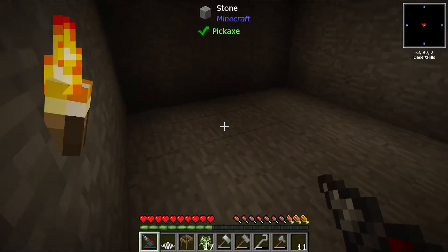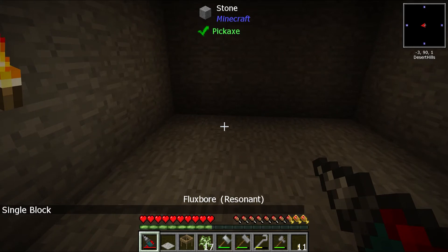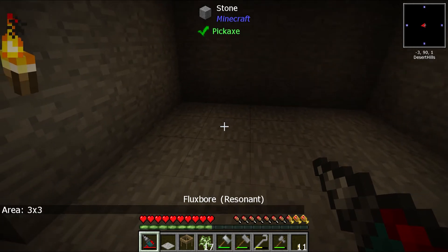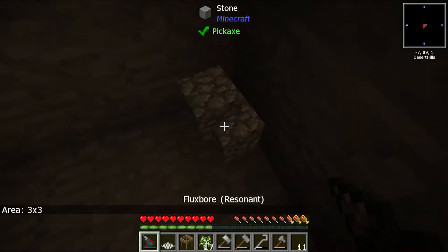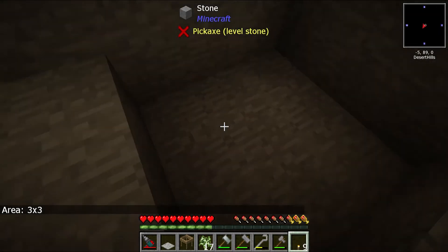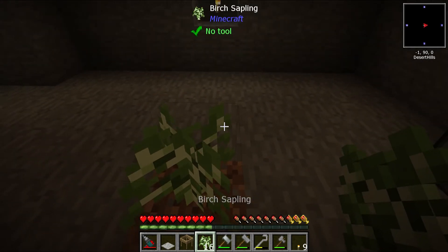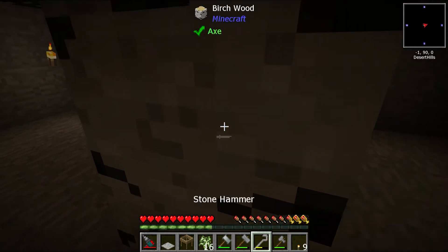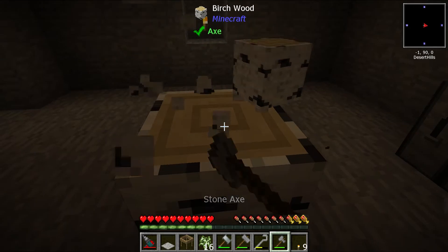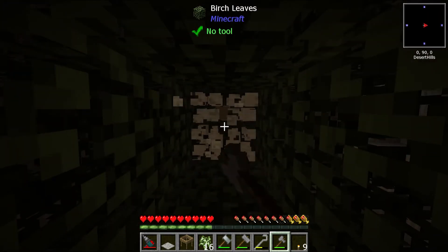That makes life so much easier. Then what we're going to do is a five by five, two block, two by two, three by three - there you go. Now you're probably thinking, why is Scotty doing this? I'll show you. Let's quickly mash out a couple more trees because I want to show you something that is really efficient.